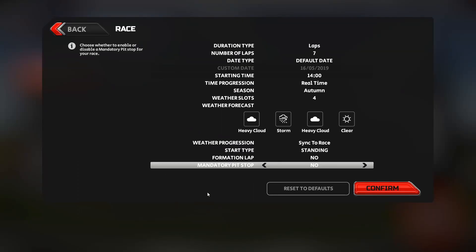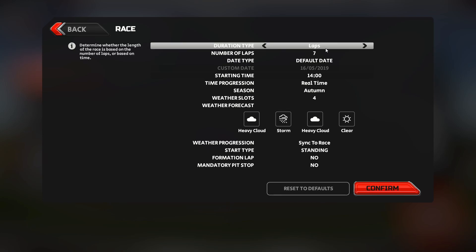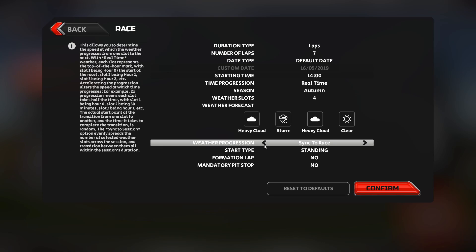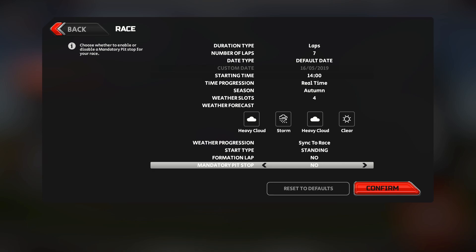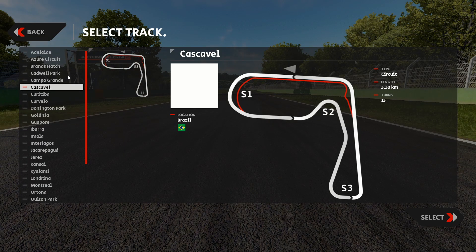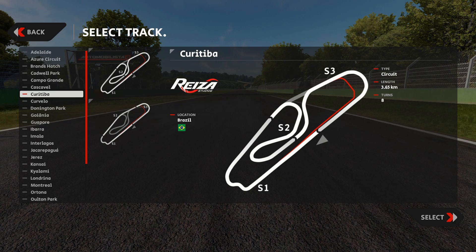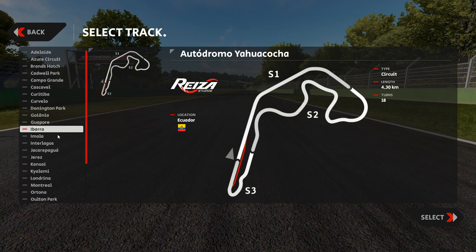Let's select this car and go to the race settings. For the pit stop to be triggered, we need to set up severe weather changes. We'll go from heavy cloud to stormy rainy conditions, then back to clear weather at the end. We'll do seven laps, with the default date setting — as I've mentioned in previous videos, it's important to keep it default to experience the real atmospheric conditions of the selected track. Hopefully we'll see some pit crew atmosphere on the chosen circuit.